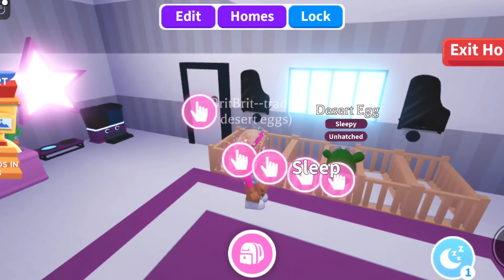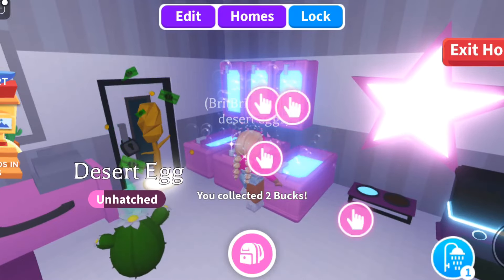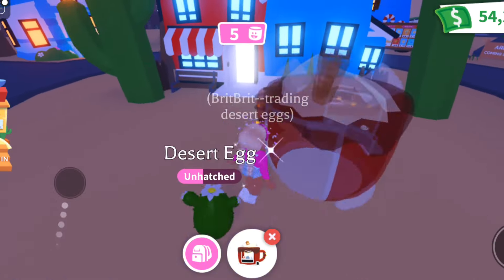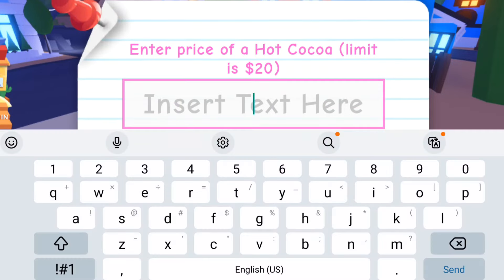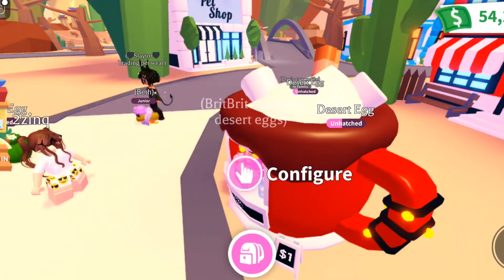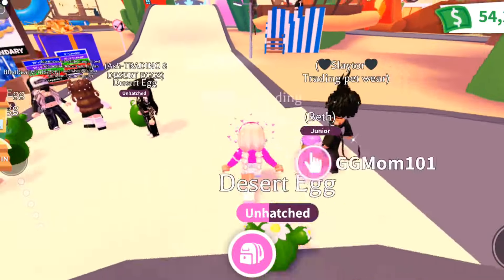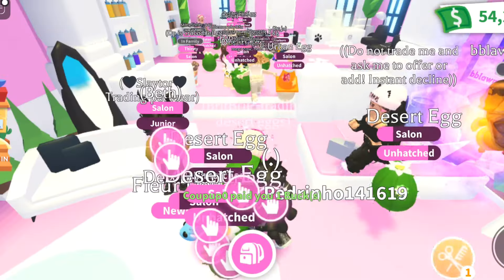I decided to hatch this first desert egg to see if I could trade the pet. I'm going to knock out some tasks at my house - adding a bunch of donuts and waters to my bag so I'm ready to age up this pet or any other eggs we might hatch. I put out my hot cocoa stand to make money while looking to trade these desert eggs. My alt is about to come on and I'm going to be speed grinding while trying to trade.